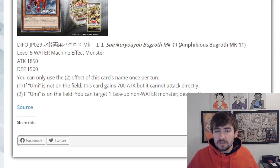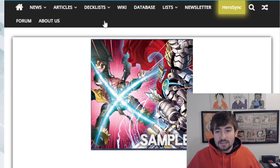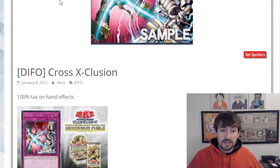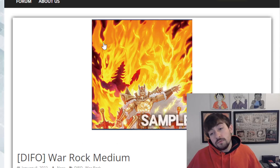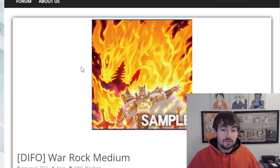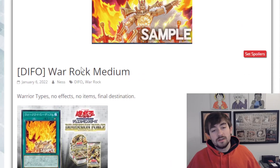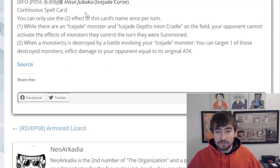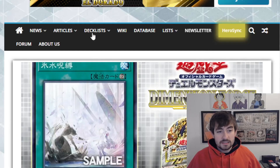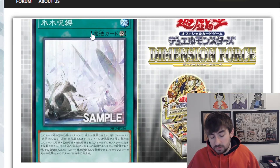So all in all — the Bugroth card doesn't really do much, I wish it did. The Cross Exclusion is interesting, it's generic, but very specific on the kind of decks it'll really be efficient against. The War Rock card is pretty good for War Rocks — there are a lot of archetypes that if they got a card like this, they would be dancing. Maybe War Rocks will actually get a win condition; we have all these cards that search the archetype, we just don't have anything impactful for the archetype to do. And the Ice Jade card is also pretty nice — it's a nice floodgate, but it does take a little bit of setup. It's another win condition, which is nice.